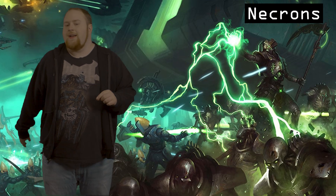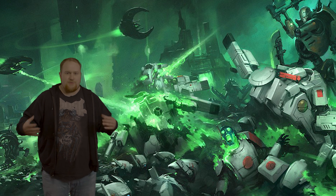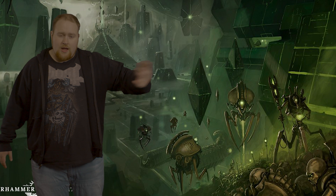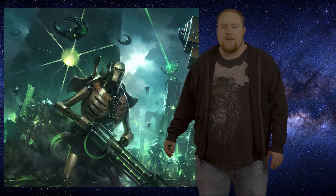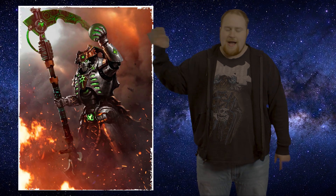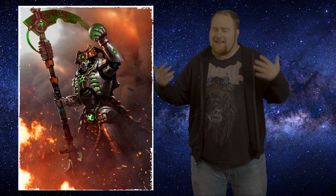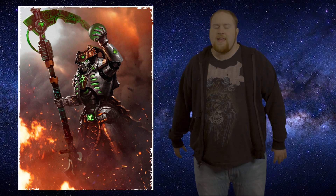Next we got Necrons. Necrons are really fun — basically undead Egyptian space skeletons with atom rays and Gauss rifles that shoot you until you disintegrate. They're a long-lived species currently waking up in giant tomb complexes in the 41st millennium. They're all made out of liquid metal called Necrodermis, so you kill one and it can just get right back up as it repairs itself. At the lowest rank is just a regular Necron warrior — basically a farmer or bank teller from the old flesh-and-blood days. At the top, the actual nobility who kept their full personalities can do a lot more Necrodermis shifting.